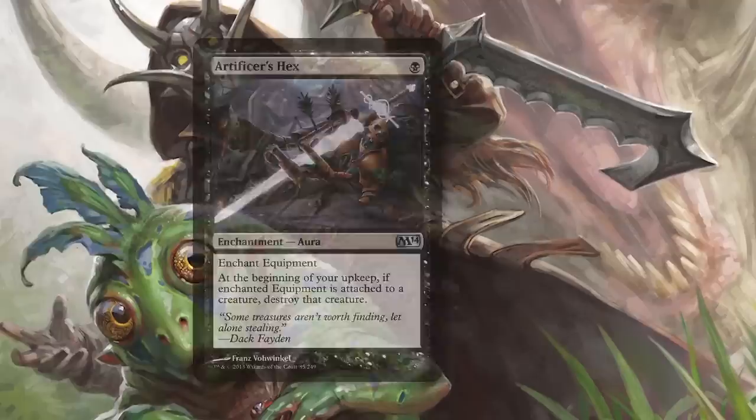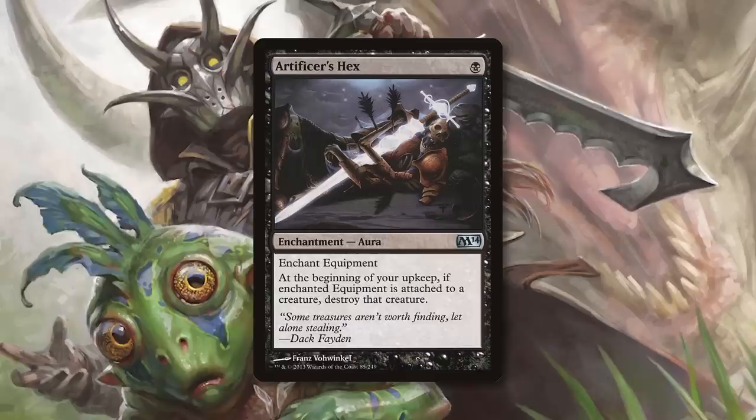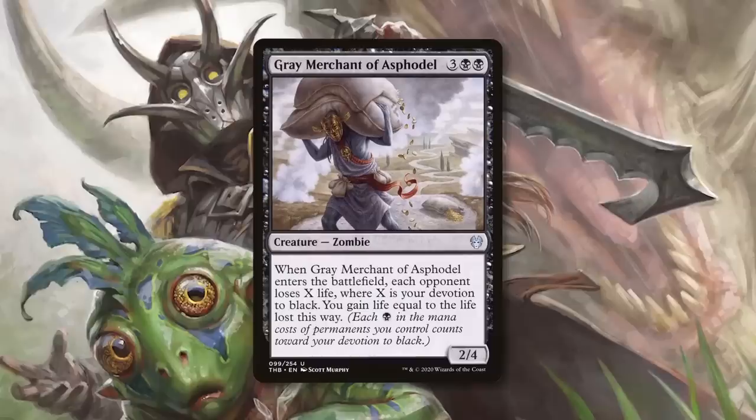For my first card: Artificer's Hex. Equipment cards are incredibly popular in Commander, and cards like Lightning Greaves, Skulk Lamp, and Sunforger are nearly auto-includes in any deck that can run them. While black can kill creatures all day long, it often struggles to deal with artifacts. This strange little card from Magic 2014 gives black a flavorful and cheap way to blunt the effectiveness of the most powerful equipment card on the battlefield. And if you have cards in your deck that care about devotion — such as Grey Merchant of Asphodel, which drains each opponent for life equal to your devotion to black — every extra black mana pip adds up.